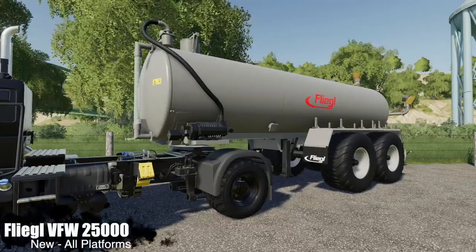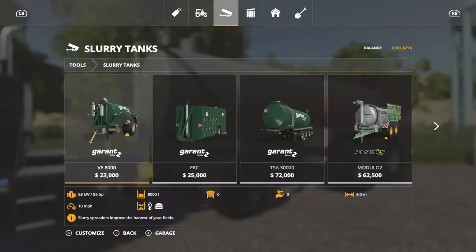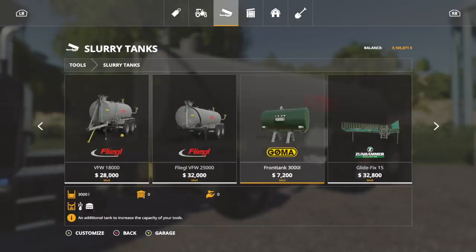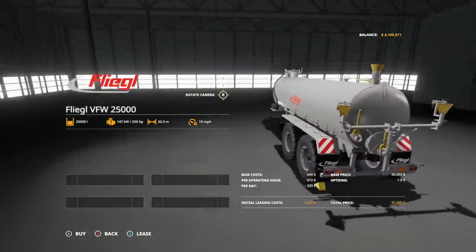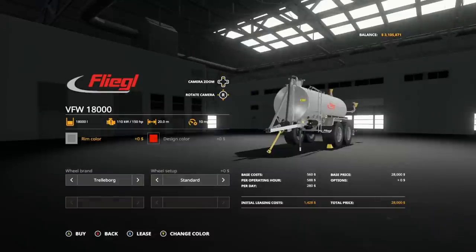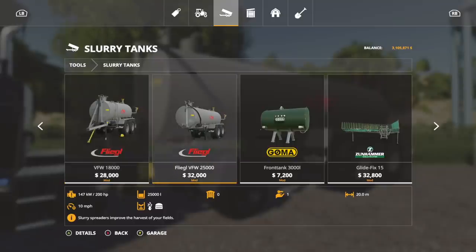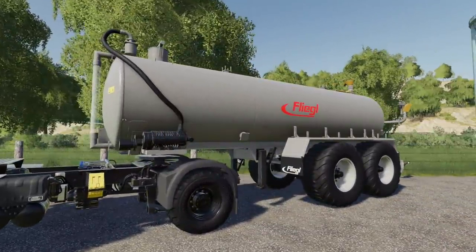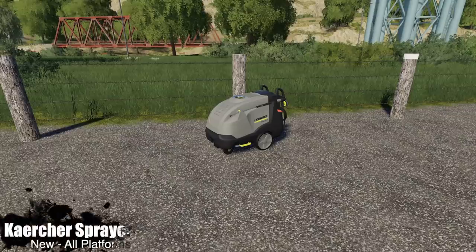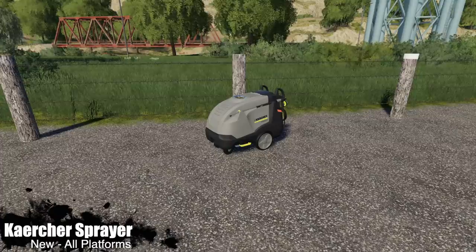Next up we have the Flegal VFW 25000 slurry spreader. Found in tools under slurry tanks, right beside the existing Flegal VFW 18000 — this one holds 25,000 liters of slurry or digestate, requires 200 horsepower, has a 20-meter spread width, and a working speed of 10 mph. No customization options currently, though the similar model has color options so an update is likely coming. You will need a semi truck to pull this.